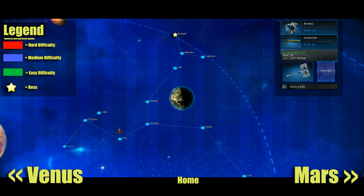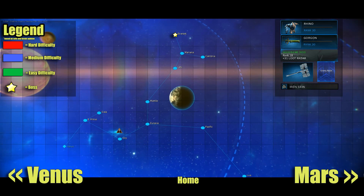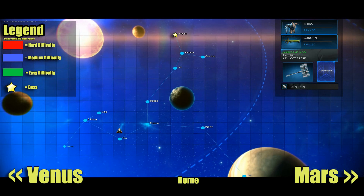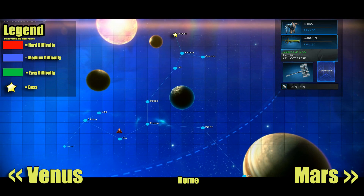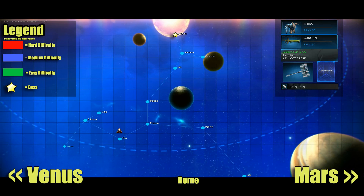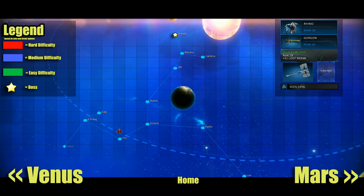Welcome to Earth — one of the harder systems currently. The boss is tough because of high shields. This planet drops Ferrite, Rubedo, and Neurodes. You'll need a lot of Rubedo as it's required for pretty much every Warframe and many weapons. The best map for Rubedo is Eurasia, near the center — an Infested map. Use a melee weapon with Loot Radar and Enemy Radar, take your time, get every cylinder and locker, and the more Infested that spawn, the higher your chance of getting Rubedo.